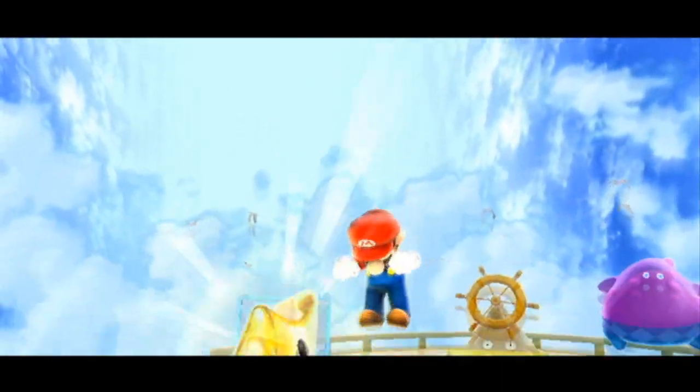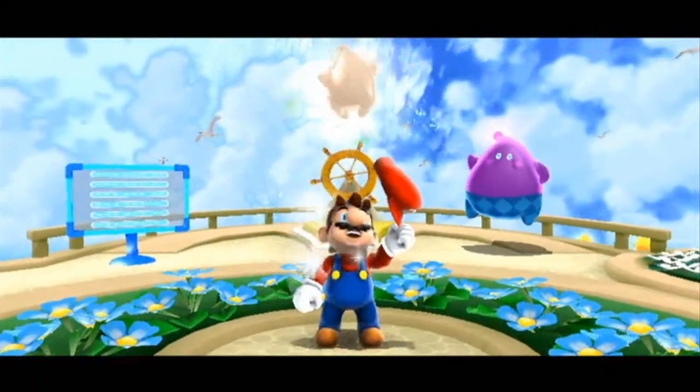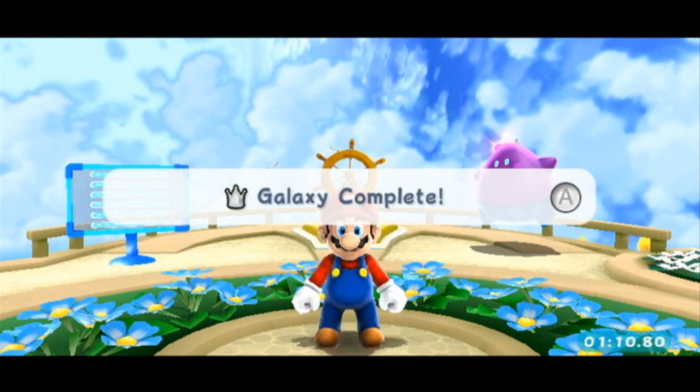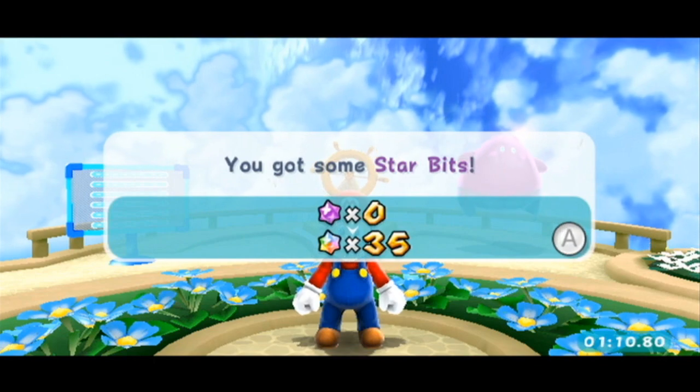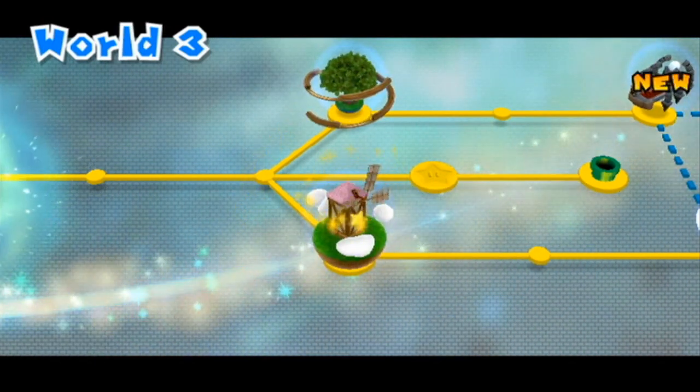Now you see, these comets only appear when you get comet medals, and generally the comet stars are pretty quick - most of the time, if you don't die every 5 seconds. Well, that's galaxy complete. And now we have another one, in World 3 no doubt.